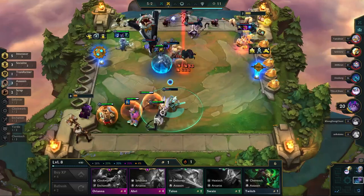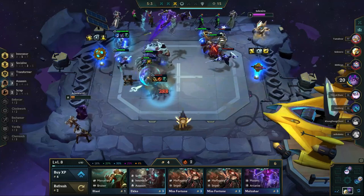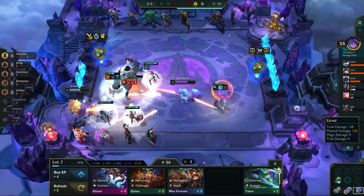Falling right behind Innovators in terms of consistency is Socialite. For the most part, we see Socialite paired alongside Aurelia, but any carry can effectively use the synergy. Senna being both an Enchanter and Socialite helps a lot as it makes splashing Socialite in quite easy to do. Seraphine also helps with flexibility since she opens up the Innovator door. One thing to note is that a Socialite bug is being fixed in the minor final patch of 12.5, but we can't predict how much it will affect Socialite, so we're leaving it in the S tier.